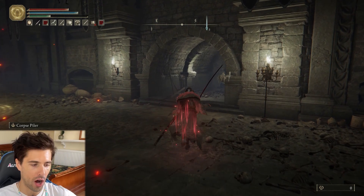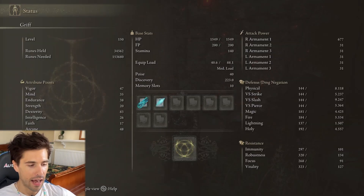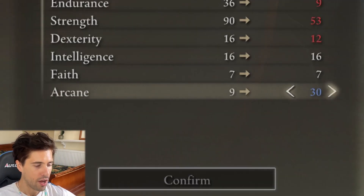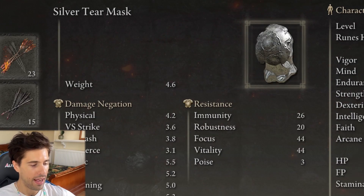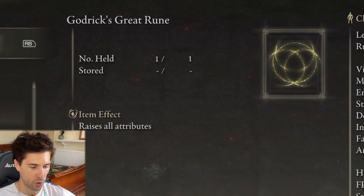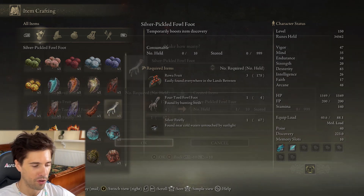When farming any rare weapon or armor piece in Elden Ring, make sure your arcane is as high as it can possibly be. This is the stat that determines how frequently enemies drop items — the higher it is the more chance they'll drop whatever they're carrying. Max out your arcane stat or level it up as much as you can. Then wear the silver scarab talisman — it raises your arcane, really handy. Other things you can do to raise your arcane: wear the silver tear mask, hold Marika's Soreseal, and consume a rune arc. Make sure you're holding Godric's Great Rune while you consume that rune arc to raise all your stats across the board. You could also eat a silver pickled fowl foot, but it takes time to farm the ingredients so I can't be bothered most of the time.